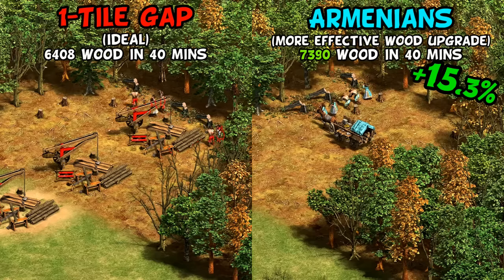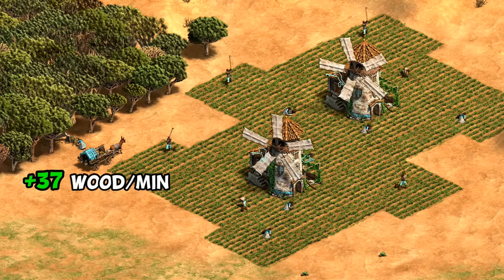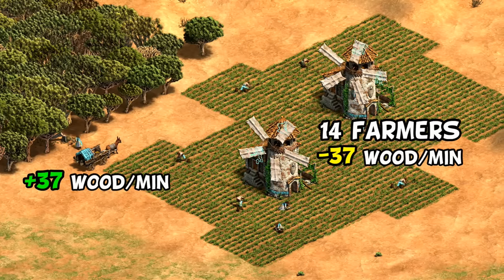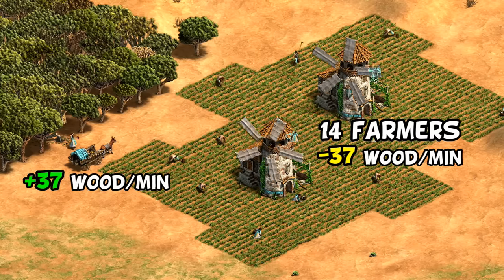The combo of a mule cart plus what's already a great wood bonus is pretty wild — averaging just under 37 wood per minute for each villager. That means a single Armenian villager and mule cart team can supply the wood needed for 14 farmers with Crop Rotation in the late game, whereas a Celt lumberjack would struggle to keep up with nine, thanks to missing a few techs.